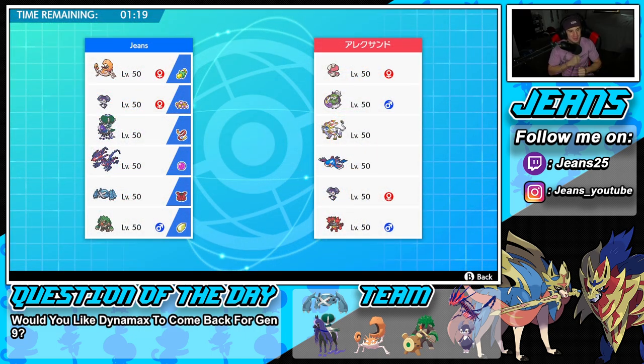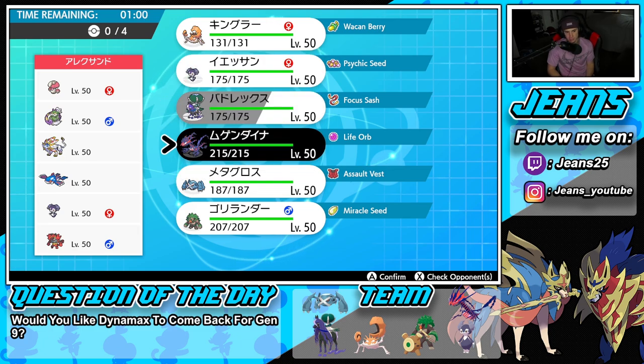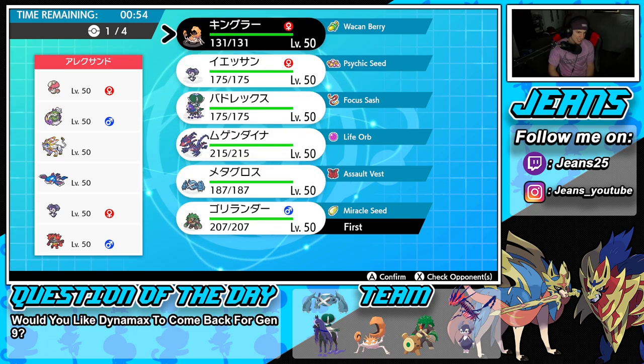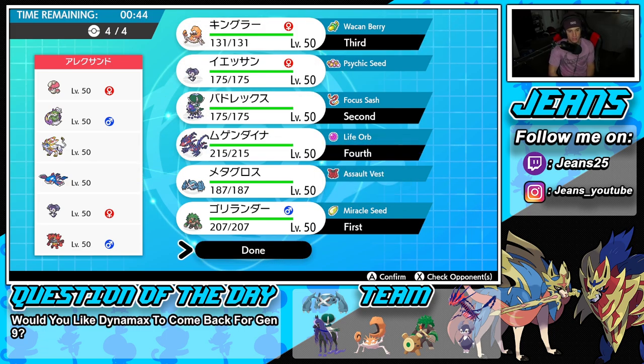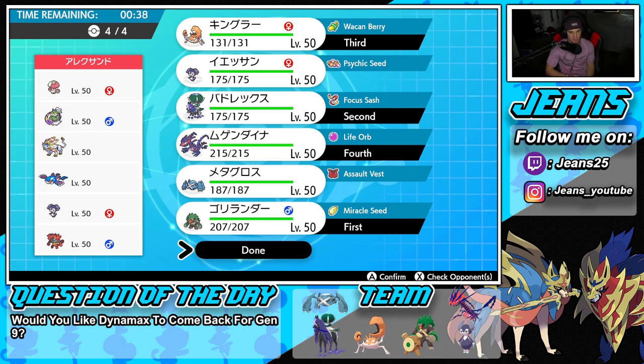Let's grab ourselves a perfect record with this off-meta G-Max Kingler team — we're having so much fun and just love that we're winning with it. Going up against a Kyogre and Solgaleo team with Tornadus, Amoonguss, Indeedee, and Incineroar — lots of meta Pokemon here. I definitely want to lead Rillaboom, though I have to watch out for Incineroar. Going Calyrex, Kingler, and Eternatus — I don't even think we'll be touching Metagross today.